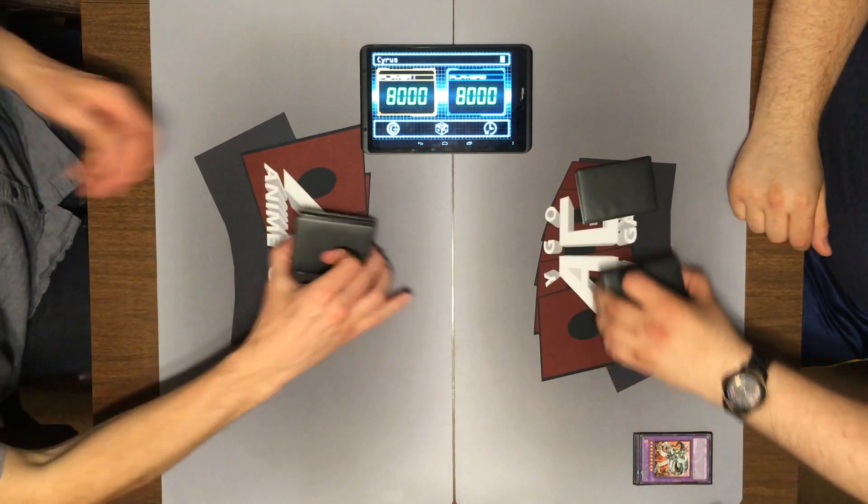Alright, I'll start with Cyber Dark Heel. Use its effect to pull back Splitter Dragon. Cyber Dark Heel will attach 1800 — I'll take it. And life points are getting awfully close.